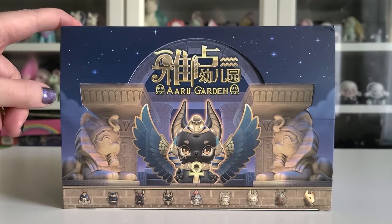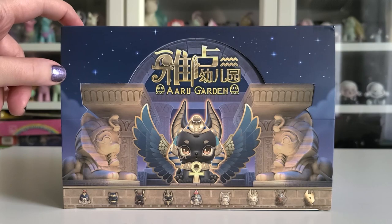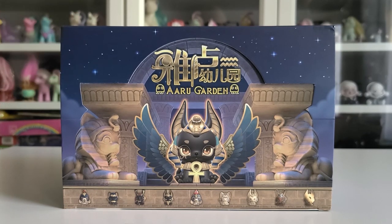Inside the full case you get six blind boxes. Out of the six boxes there are five figures that you should get inside every box, and then there are three chase figures and one super secret figure that you can get. For the six boxes in the case you have a chance to get one of the three chases or the super secret.